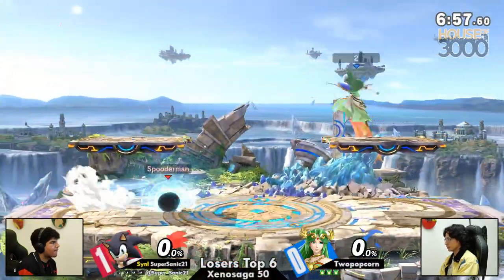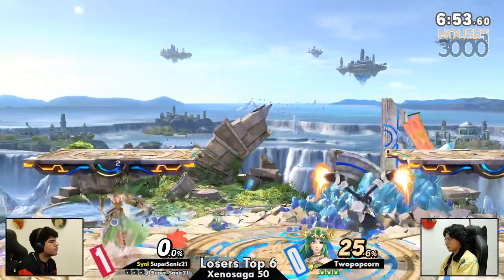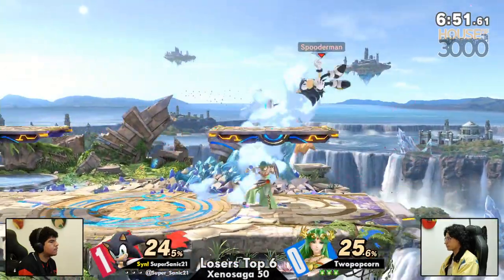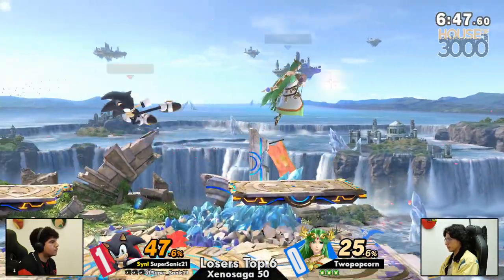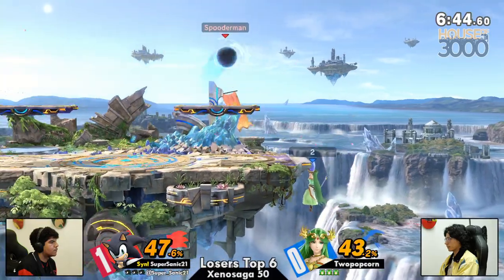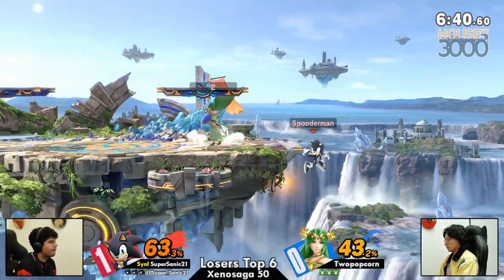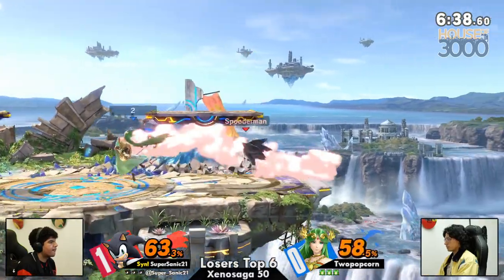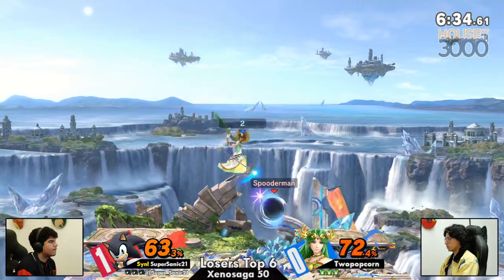One more case for Sonic countering Palutena. One of Palu's best options is back air. That was such a bait — just holding it forever. One of Palutena's best options for stuffing out moves is back air. Unfortunately, it tends to whiff against short grounded opponents like Sonic when he's in a ball. It is what it is. So it's yet another point against Palutena in this matchup.